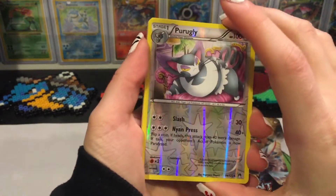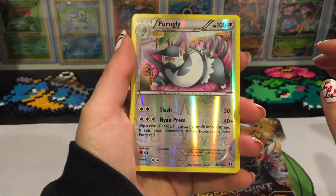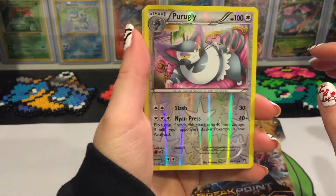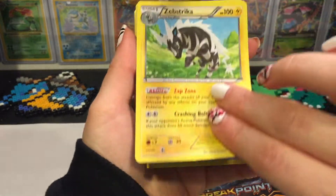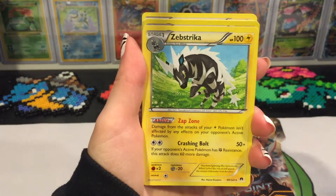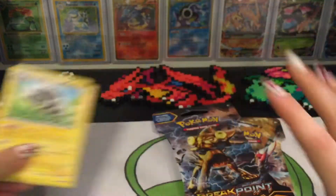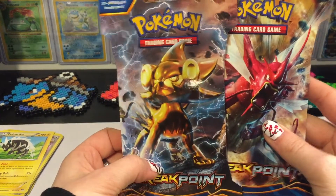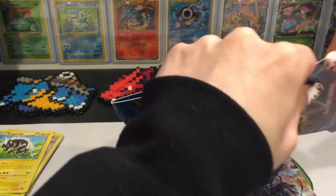Reverse holo of a Purugly — that is one ugly cat, no offense if anybody finds that cute — and a non-holo rare Zebstrika. No holos, no ultra rares. Two packs left, I need some luck.